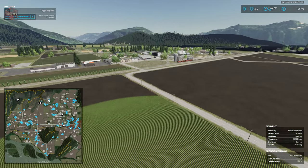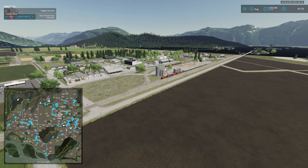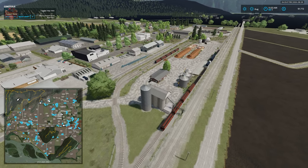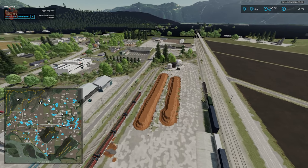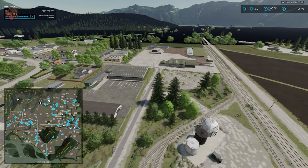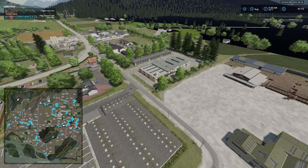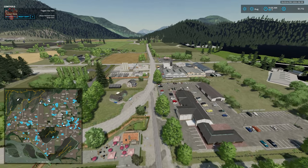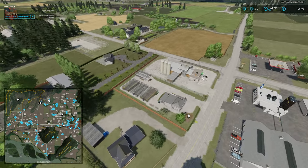Now we've got the central town area where a lot of the productions and sell points are located. We'll come back to this during the fly-around portion of the video. The animal dealer is here, but first let's make our way north because we have some farms up there.